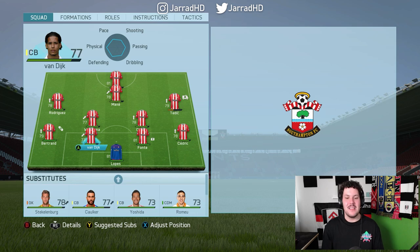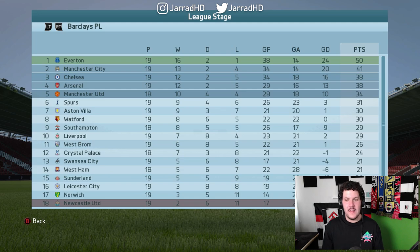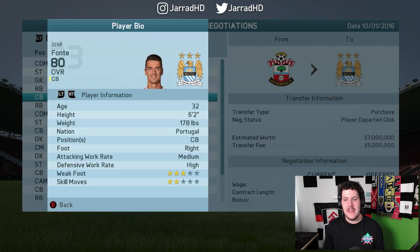With the player departures and signings done, this is what the starting 11 now looks like — Virgil van Dijk rightfully in the centre-half spot. On January 1st we currently occupy 9th position, but the wild thing is that Everton are 9 points clear at the top of the Premier League table. Maybe selling Fraser Forster to them was a game-changer. We do have a game in hand on virtually everybody ahead of us though, so we could be sitting ahead of Tottenham if we win our next game.